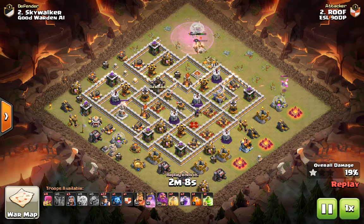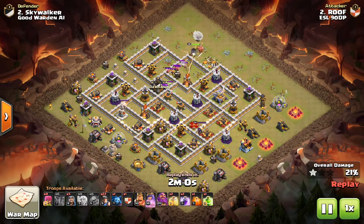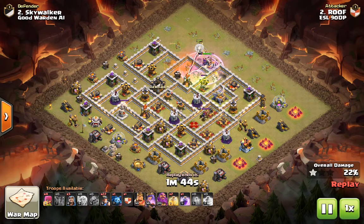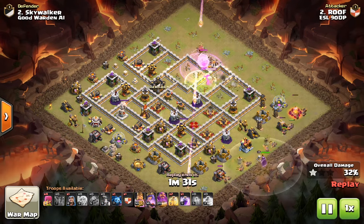Basically, this is all the attack is: just funnel one side with a Baby Dragon or whatever you can get away with. We funneled the 11 o'clock area with a Baby Dragon and also the 2 o'clock area with a Baby Dragon as well. Then the Queen is going right down the middle, and I'm going to place the Jump Spell by the Air Defense so it covers the Inferno Tower compartment, and she can reach the Eagle Artillery from there as well.